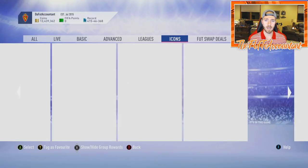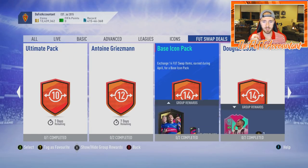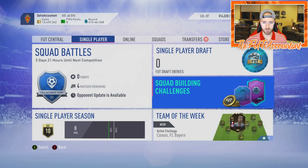Looking at what could be coming up this week pertaining to Foot Swap deals. We have a few days left, and so many people who have been gunning after this base icon SBC are going to get what they've been going for. I think there are 12 Foot Swap items released and a 13th in weekly objectives, so we have one more Foot Swap item to go before people redeem their base icon pack. You're not just getting the base icon to play with — you're opening it up to see what you get and possibly putting that player into an SBC.